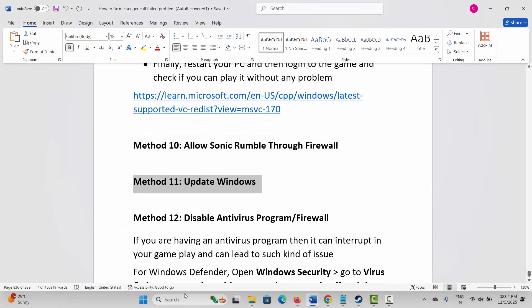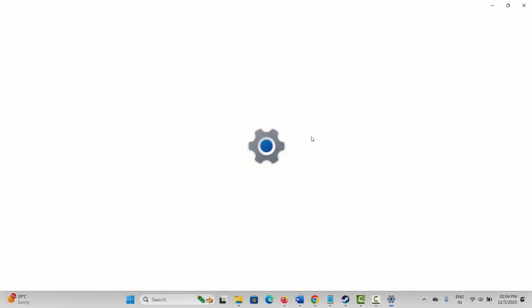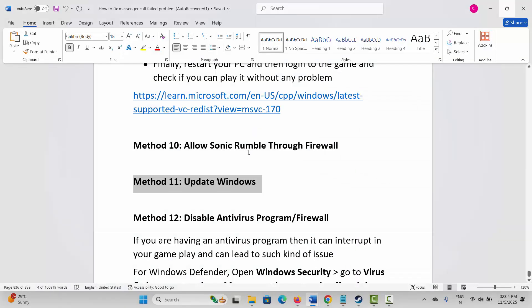Next method is to update Windows. For that, go to Windows Search and search for Check for Updates. This will take you to the Windows Update page. Click on Check for Updates and it will check if any update is available. If any update is there, update your Windows to the latest version. After that, launch the game and see if you can play it.